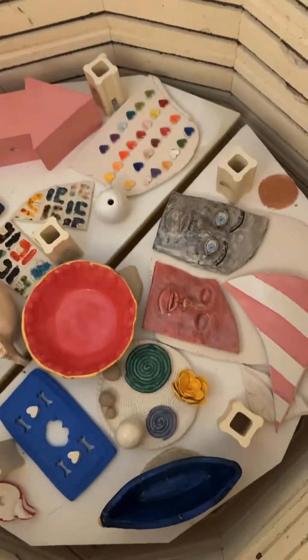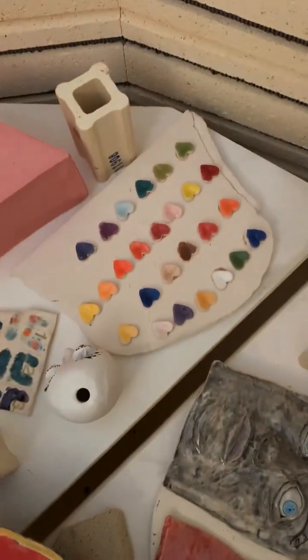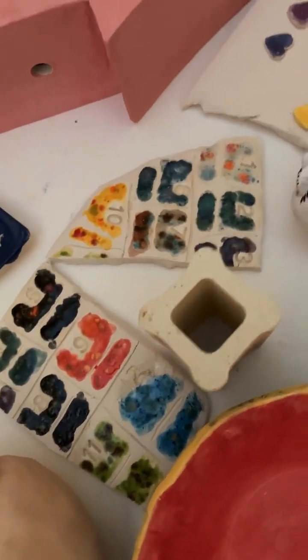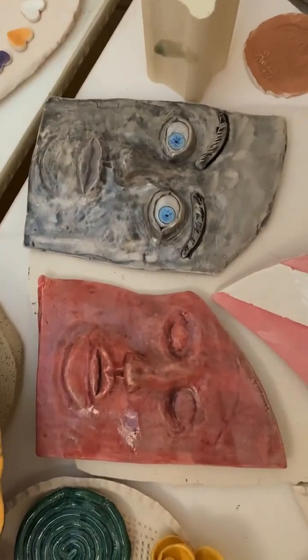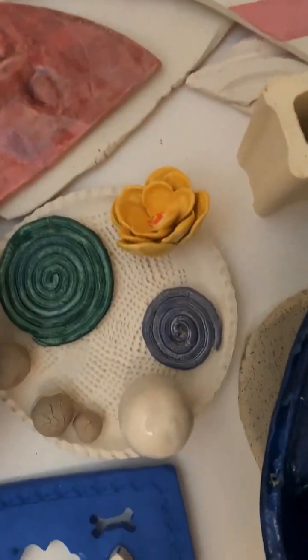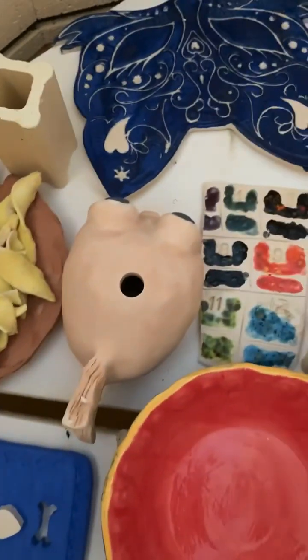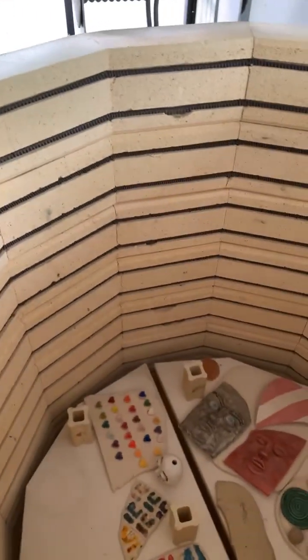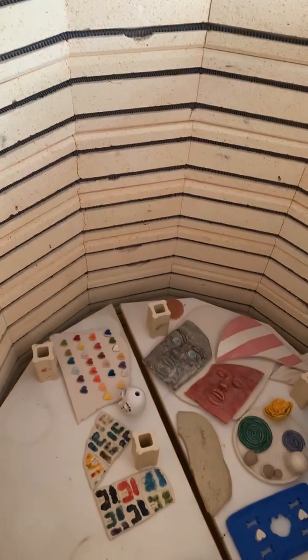These are just test tiles — they're showing me what the color looks like glazed versus unglazed. These were my faces that I was playing with, and these are also testers to see what the paint did. There's Darlene's hair, there's the puffer, and it's pretty terrible, but a lot of these things when they have the first fire won't change much.